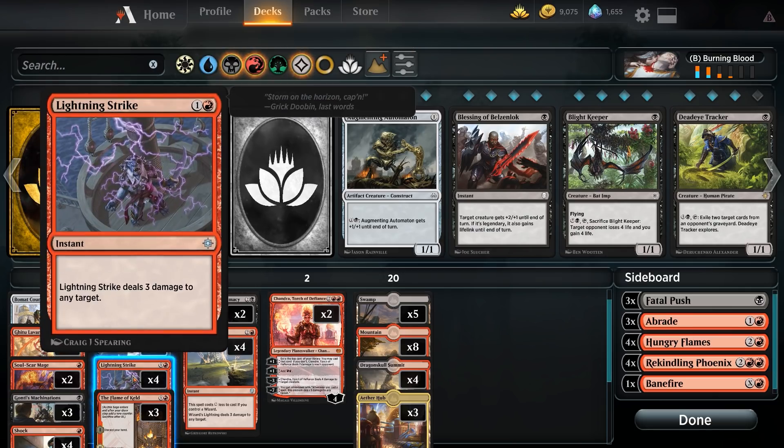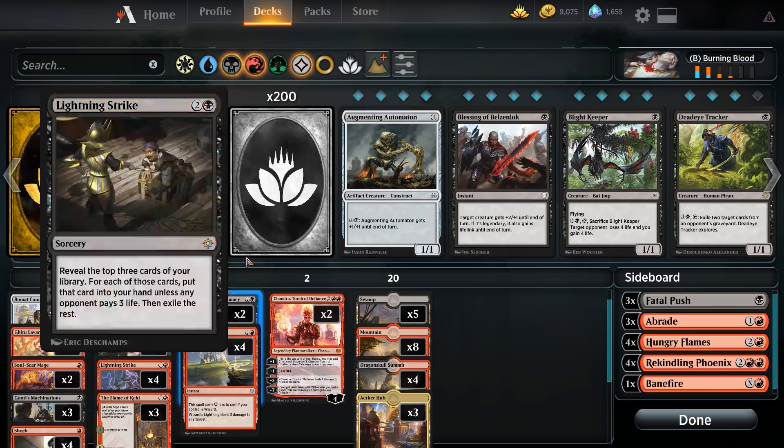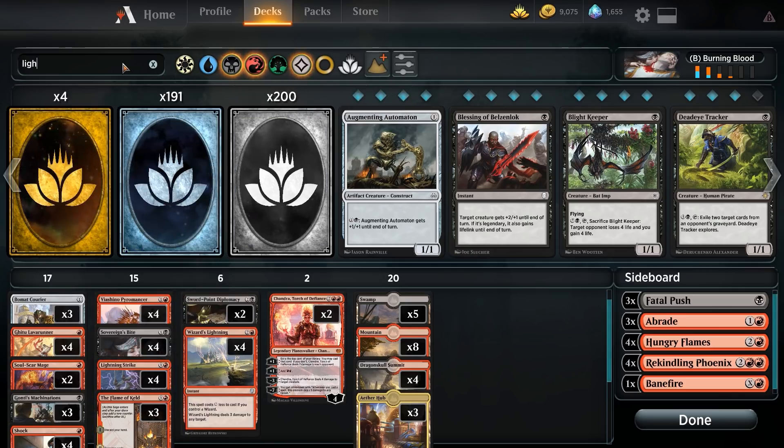We've got four copies of Lightning Strike because this is an absolute auto-include. Lightning Strike deals three damage to any target for one and a red. Two mana for a three-damage burn spell in standard is pretty reasonable.